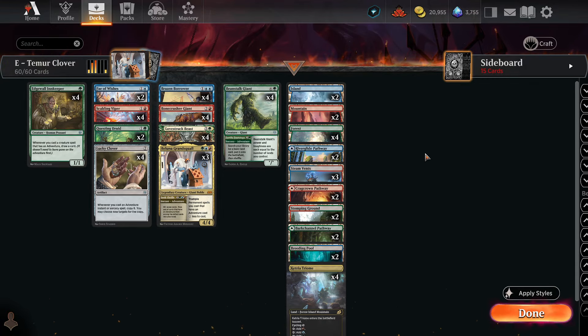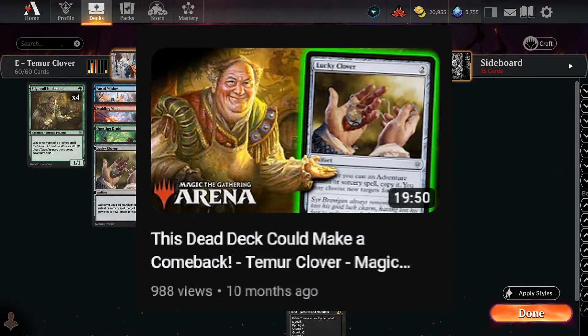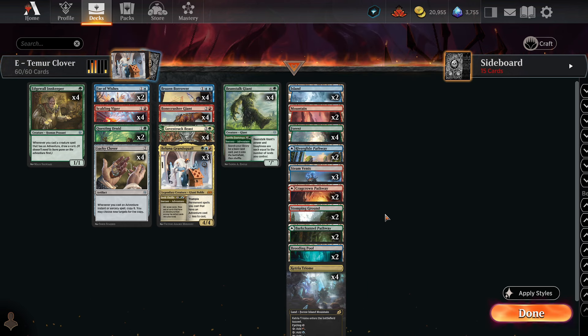Alright, what's going on everyone? So before Wilds of Eldraine released, I played Temur Adventure — or Temur Clover if you will — and I said look out for this deck. It was one of the best decks in Pioneer when the format first released, one of the best for like a month or two, then it fell out. But we have a new Eldraine set coming, we'd get new adventures, and it might be really good. And it wasn't — no one's playing it, no one played it.